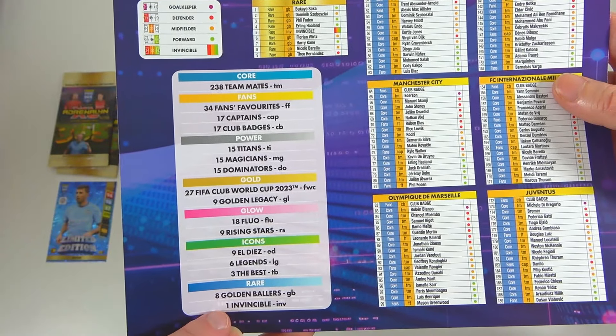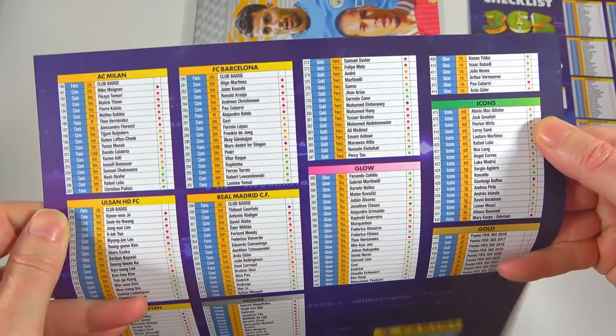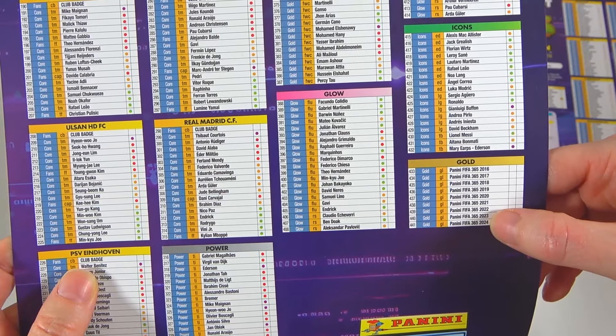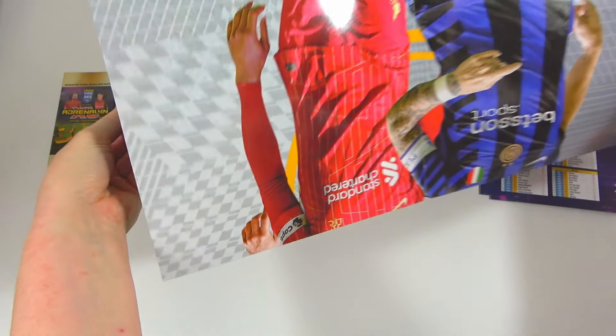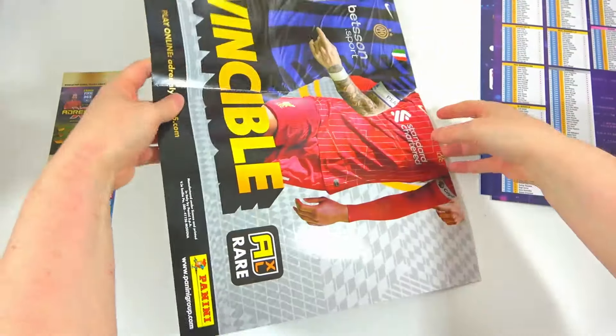As you can see, there are eight golden ballers, one invincible, and there's your little checklist in picture form. On the other side there are more teams plus all the inserts - those gold ones on the side are the binder covers. The checklist also doubles as a big poster - it's the invincible, absolutely massive. There's a play pitch on it, and inside the binder it's just the numbering.